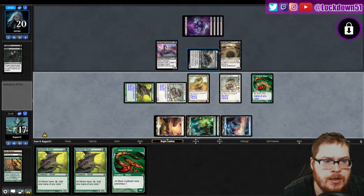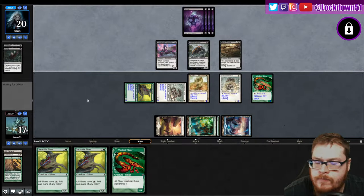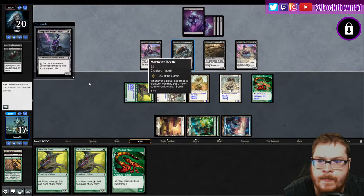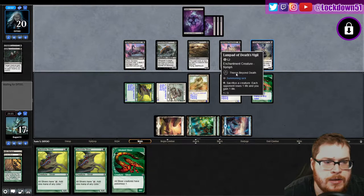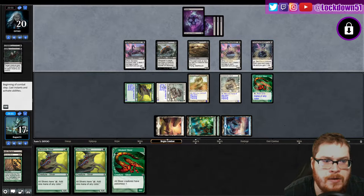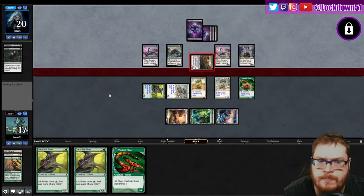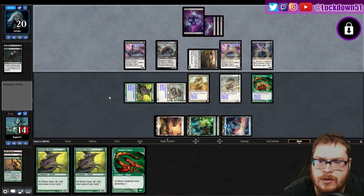Pass. Double flanking. Another Serrated, another Serrated. 'Sacrifice a creature each opponent' — alright, so now they got their sack outlet, lovely. That sucks — I was just about to say they don't have a sack outlet for putting counters on him yet. Yeah, you're not going to want to tap out, you're going to want to keep him up. We can only do it once though and we got double flanking. Please attack with Bone Picker, give me a free attack.